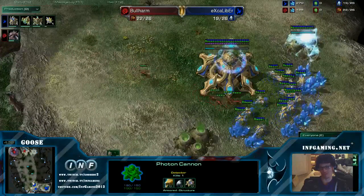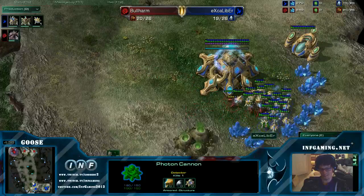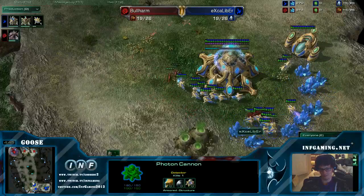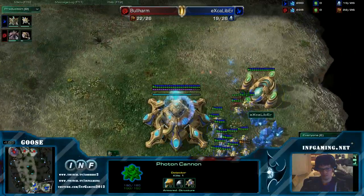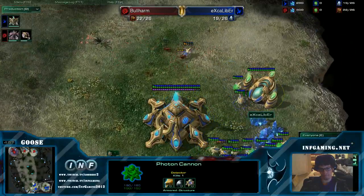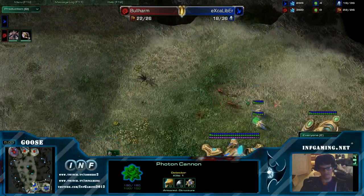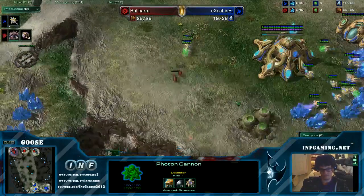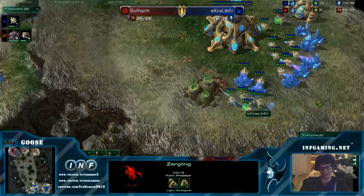That was pretty good play by Excalibur right there with the mineral line micro, only losing two workers. One of them might have been the scouting worker too. He's throwing away a worker there — very nice. He's trying to send workers to pick off the low health units. Nice cutback.